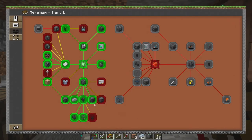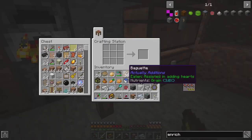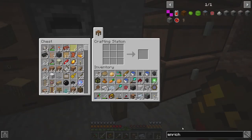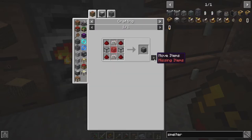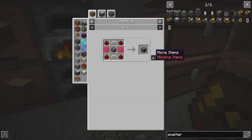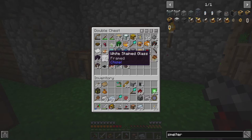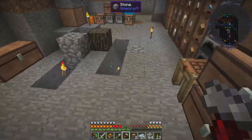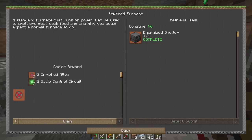Let's just go with enriched alloys at this point. A standard furnace that runs on power can be used to smelt ore dust, cook food, or anything you expect a normal furnace to do. We actually get raw pork chops out of that. Let's do this thing — do we have everything? Wait, what's it called? Not a furnace — smelter. We have everything except for the machine casing. Let's do that. Then can we... oh, we don't have any glass left. Shoot. Will this glass work? Yeah, it will. Sweet.